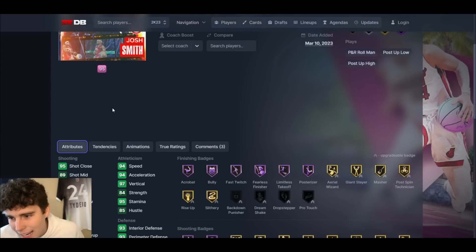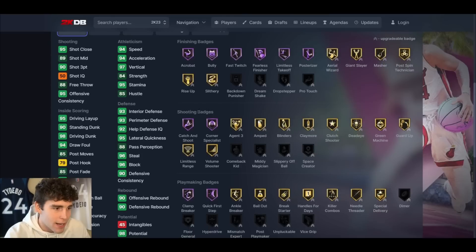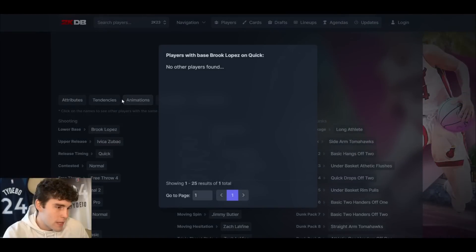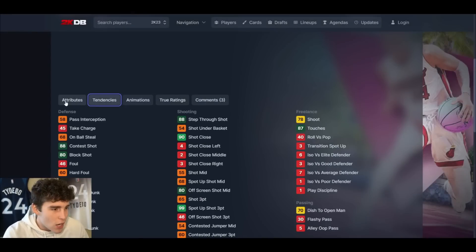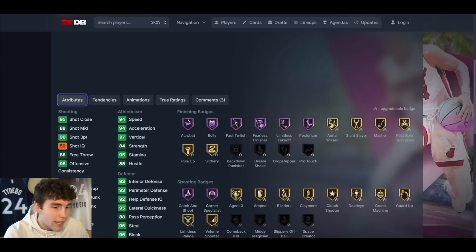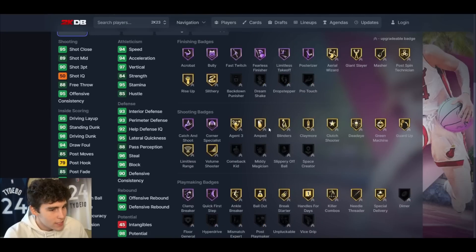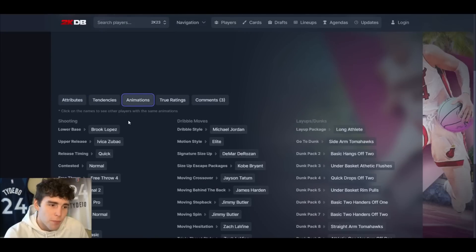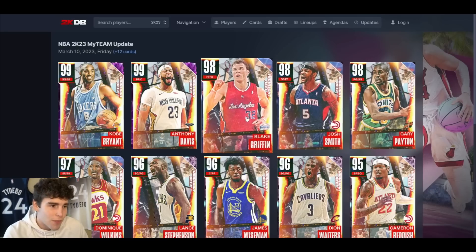Josh Smith is up next — all we needed was a serviceable release and this card would have been absolutely elite, but they gave him the Brook Lopez base on quick. The Brook Lopez base is so bad that even on quick it's not going to be what you're wanting. It's sad because Josh Smith stat-wise is really good, but no Unpluckable, no Slippery Off-Ball — I hate to break it to you guys, Josh Smith is not a card I'm going to love. We'll do a gameplay and see, but it doesn't get me super excited.